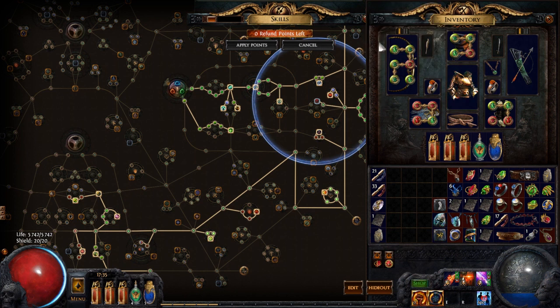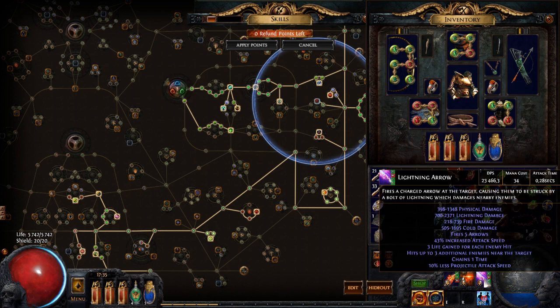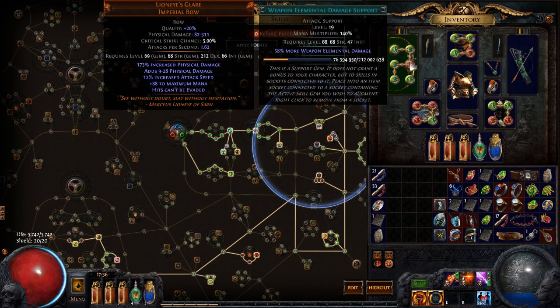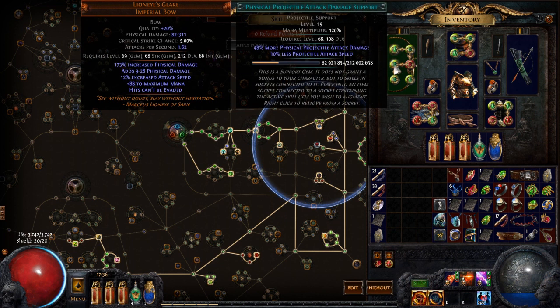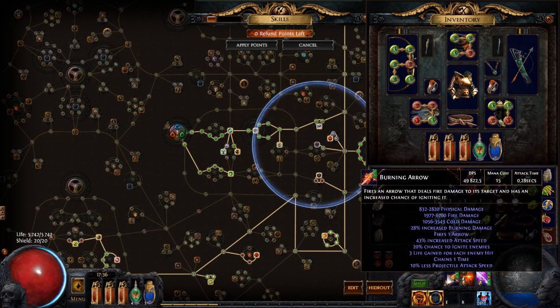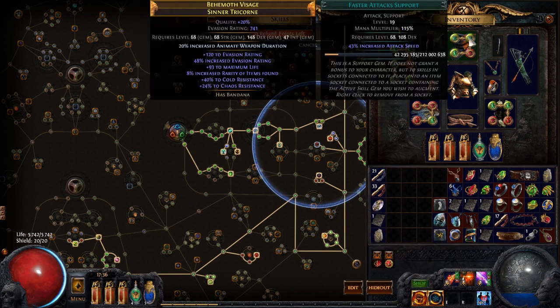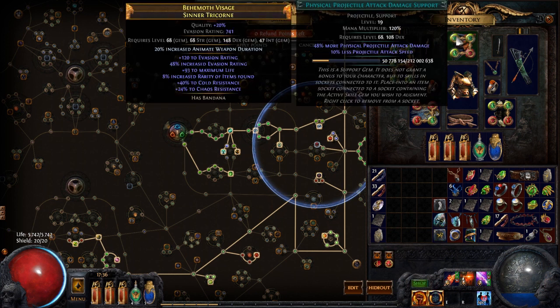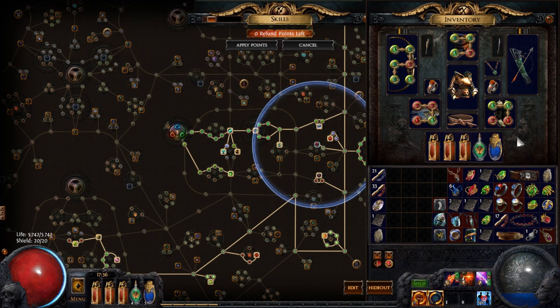Let's take a look at the gems I'm using. My main damage skill is Lightning Arrow — as you can see it does 23,000 DPS, which is pretty nice. It is supported by Greater Multiple Projectiles, Weapon Elemental Damage, Physical Projectile Attack Damage, and Faster Attacks. My single target skill is Burning Arrow, supported by Weapon Elemental Damage, Faster Attacks, and Physical Projectile Attack Damage. For auras I'm using Hatred and Herald of Ash.